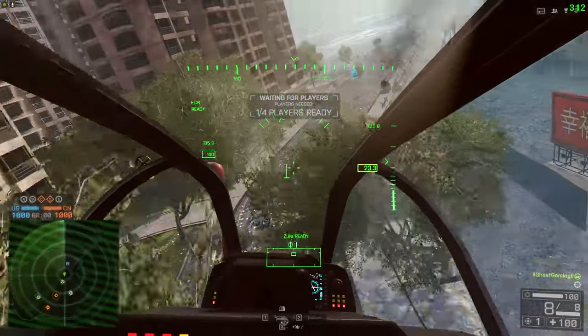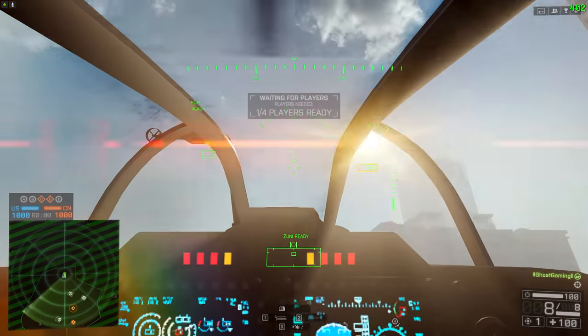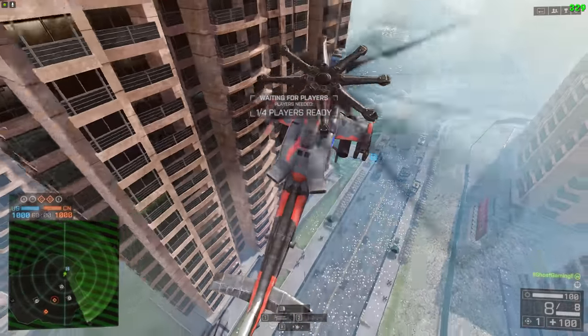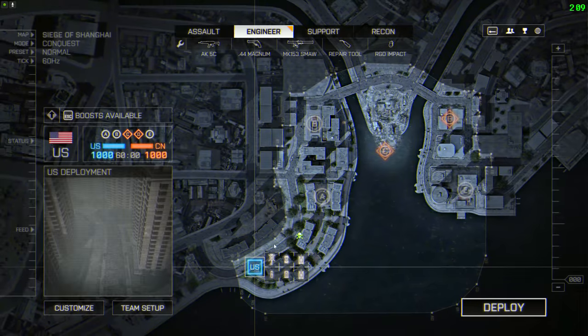Wherever the rotors are facing, if you want to go forward, you have to tilt the heli forwards. If I want to go backwards, then I have to tilt the heli and the rotors backwards. Obviously if I tilt it too far backwards, then that's going to happen. And that's something that we see a lot of the time with new helicopter pilots.